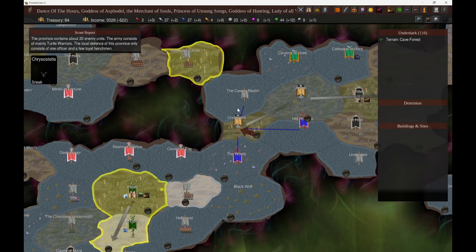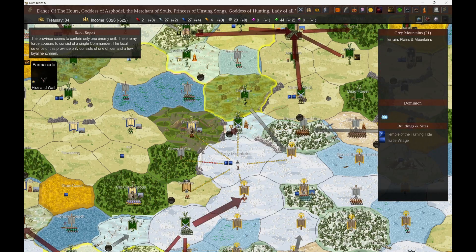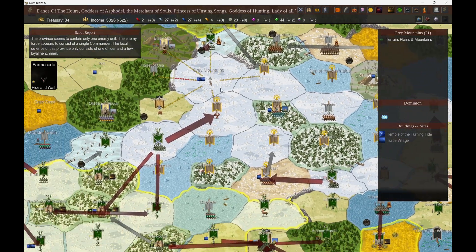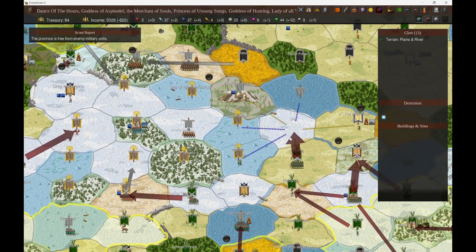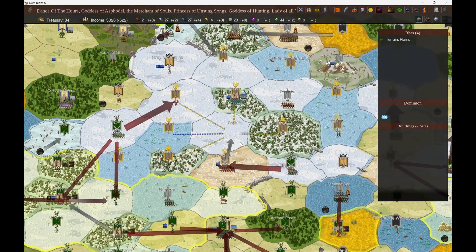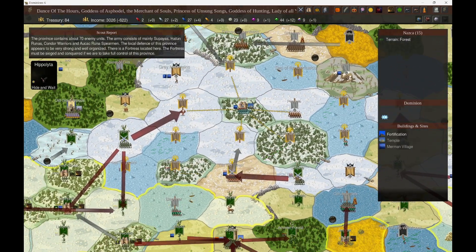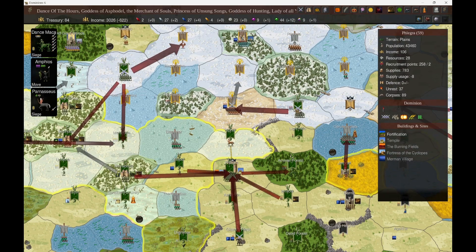We're going to decide to go down into the caves and pick up these two provinces instead of pushing in deep, although that is sort of the second part of my ultimate strategy for this turn. As you can see from scripting, my moves are now going straight into Nazca. I made this decision on this turn specifically. I was saying last turn that I didn't really feel like I wanted to antagonize Nazca too early, but I'm deciding to make the move now for two reasons.